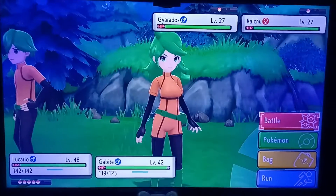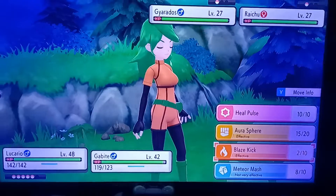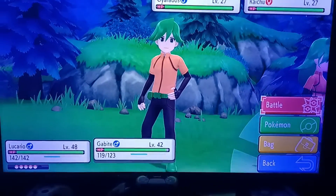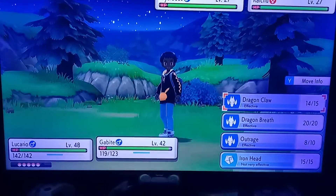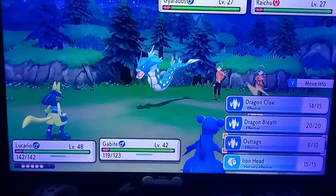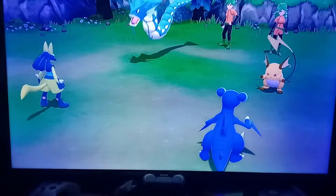So pretty much you just defeat these Pokemon. I'm gonna use my blaze kick with my Lucario — one shot. And then I'm gonna hit Gyarados with outrage. We're trying to end this match. Check this out — one shot.